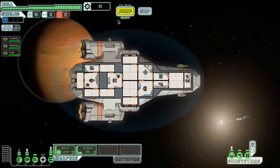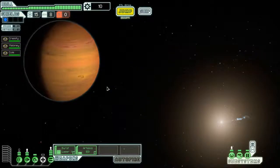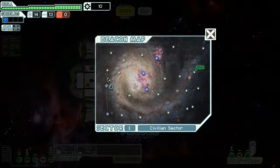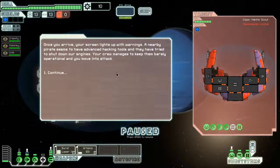Let me tell you straight off the bat — this game is hard. It's turn-based and real-time. The turn-based part is where you move, and somewhere over here is a Rebel fleet — every time you move, they move. But combat is real-time; you have to fire your missiles and stuff. Despite the barren area, a trader has set up shop. Fuel for five missiles? I think that's a solid trade right now.